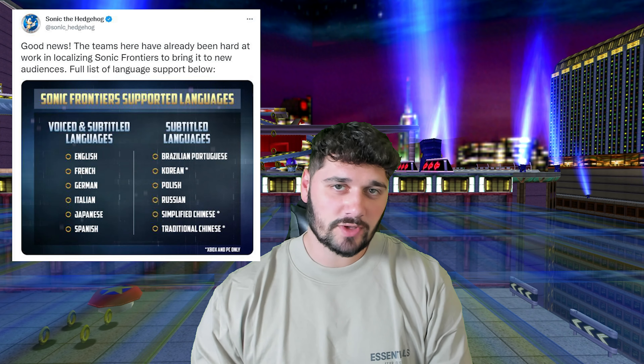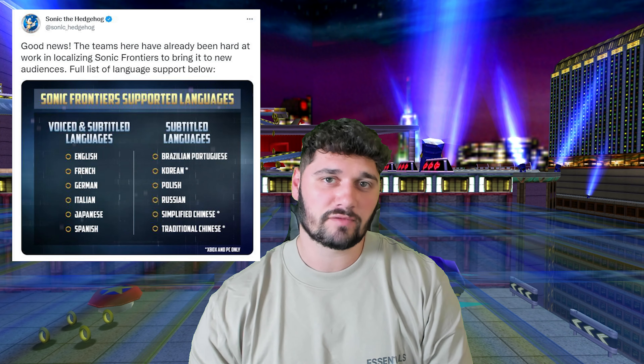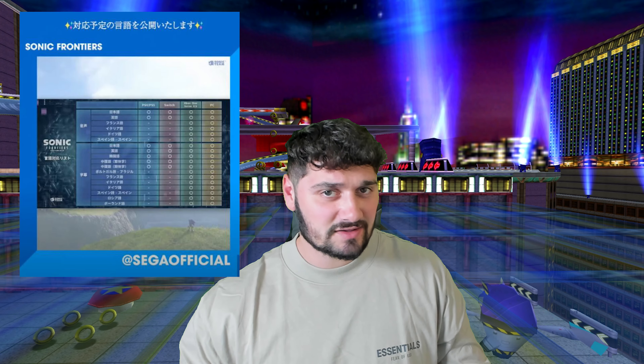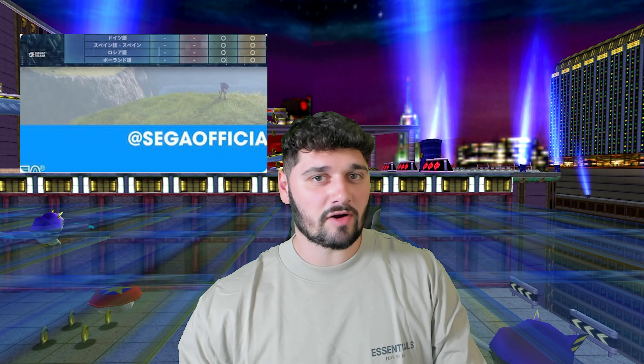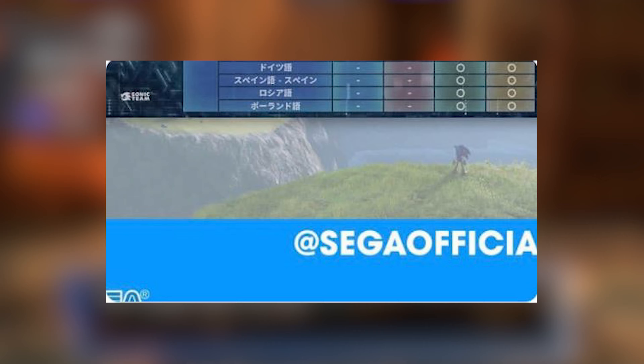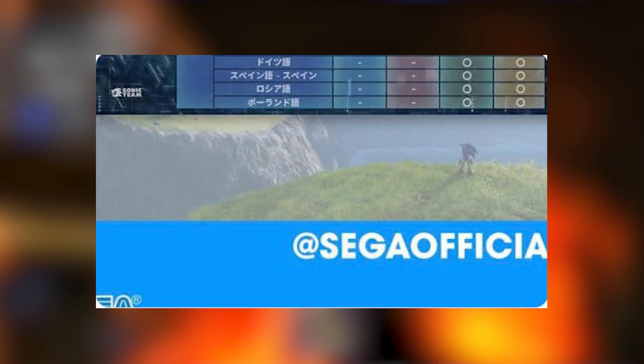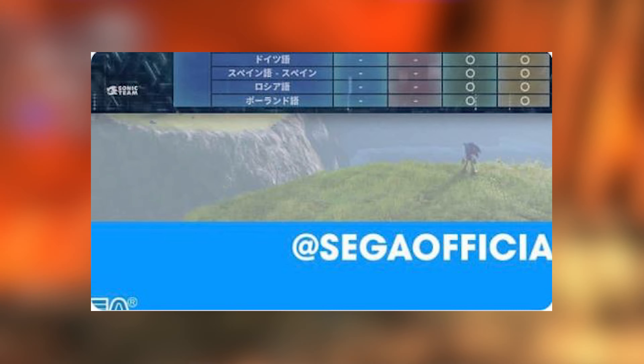It's a pretty slow news week. As you guys know, we got the new languages revealed that Sonic will be translated in. The official Sega Instagram did post which languages those would be. Obviously this is in Japanese, but underneath you see something we have not seen before — this is a screenshot from Sonic Frontiers gameplay. It looks pretty similar to what we saw before in the trailer, but if you look really close you see the background of the Starfall Islands and a picture of Sonic, which indicates this is a screenshot from the Frontiers gameplay.